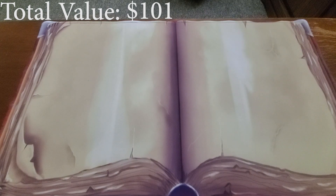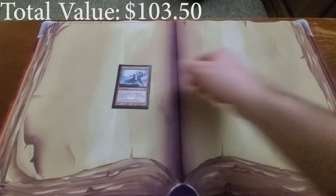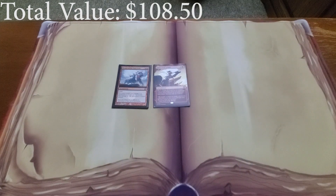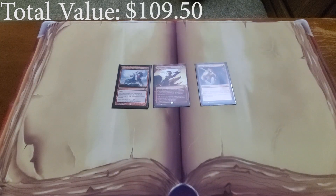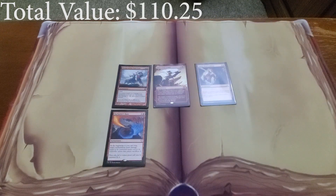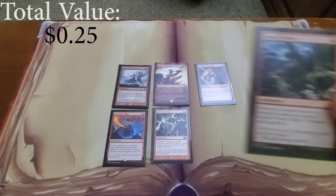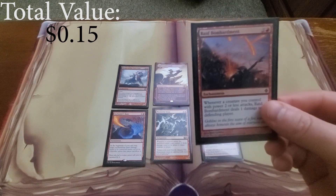Next, I have a few enchantments that allow us to do damage to our opponents or deal additional damage: Dictate of the Twin Gods, Aggravated Assault, Goblin Bombardment, Enchanter's Bane, War Storm Surge, Impact Tremors, and Raid Bombardment.